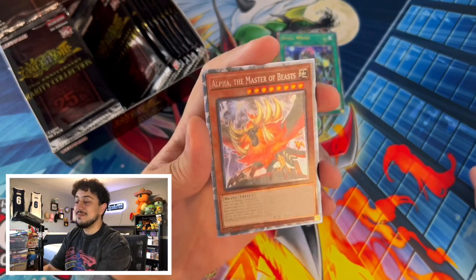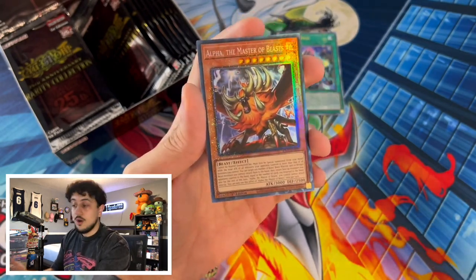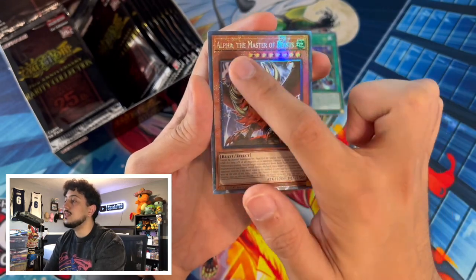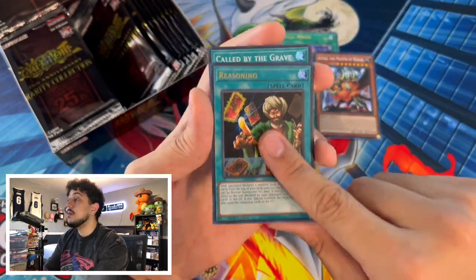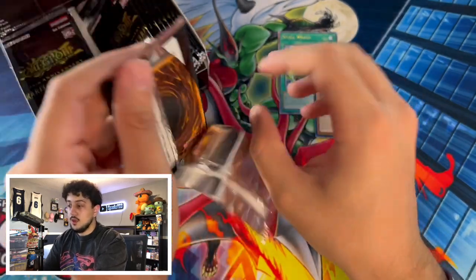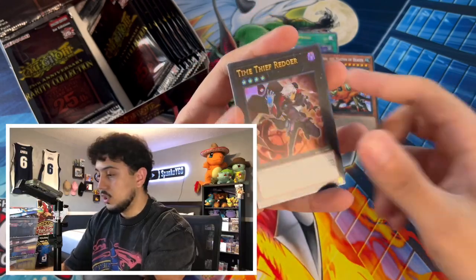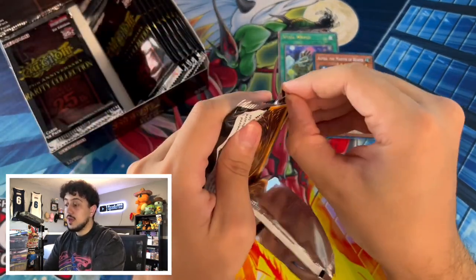The secret rare could be either a QCR or the Platinum Secret Rare. The ultra rares can be upgraded to either a Collector's Rare — like Alpha the Master of Beasts Collector's Rare here — or an Ultimate Rare. These are the brand new Collector's Rare rarity from Konami; you can see it's similar to a typical Collector's Rare with the shatterfoil but with these extra dots, kind of like Duel Terminal. Keep in mind you can pull more than one hit in a single pack — a Collector's Rare and an Ultimate Rare in the same pack is possible.